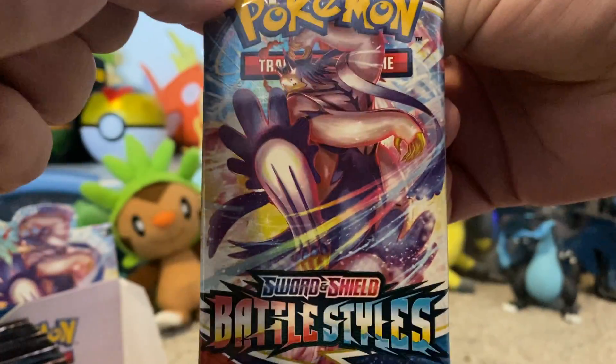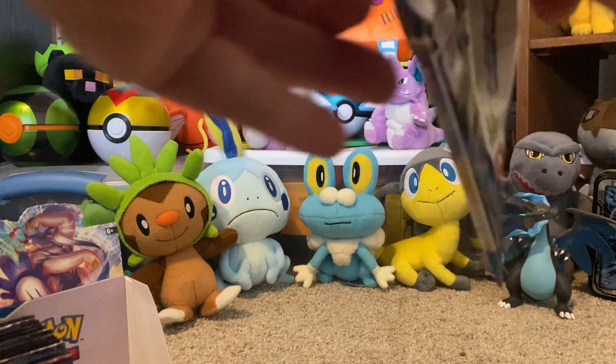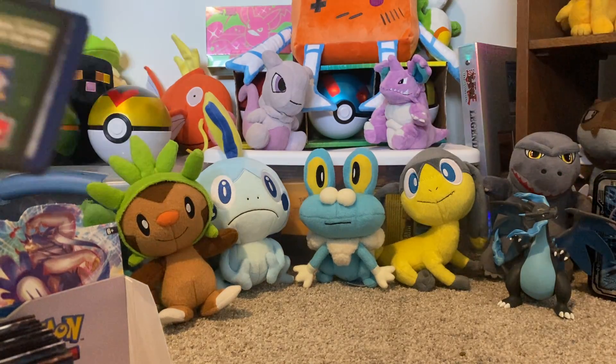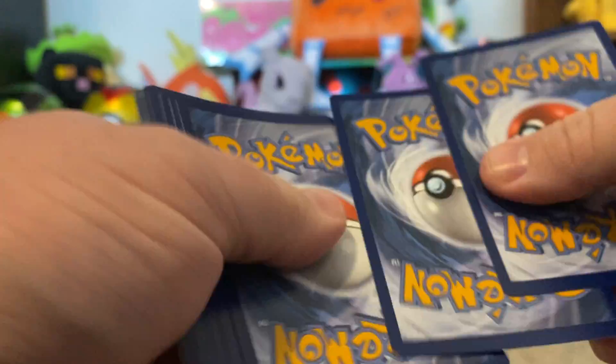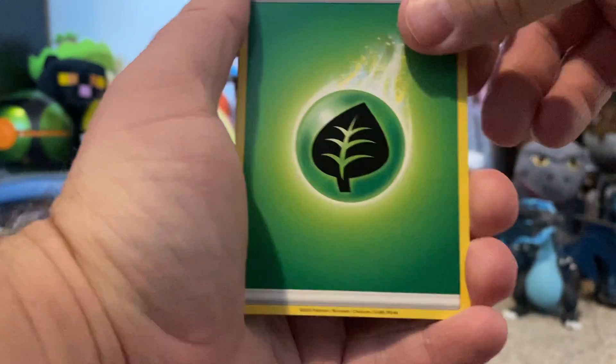Rapid Strike Inteleon — that's the one I went with in my Sword version, mostly because Water and Fighting has fewer weaknesses. You know, four times weaknesses like Dark and Fighting does.